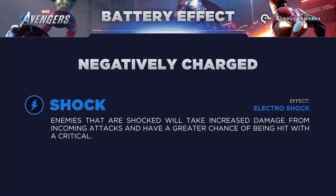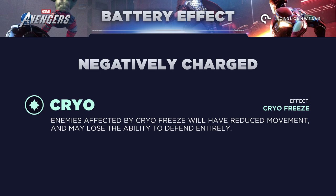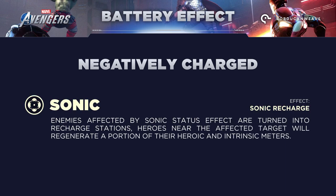Shock: enemies that are shocked will take increased damage from incoming attacks and will have a greater chance of being hit with a critical attack. Gamma: enemies affected by gamma poisoning will take intermittent damage over time that spreads to nearby enemies, and when defeated, will cause a large damage explosion. Cryo: enemies affected by cryo freeze will have reduced movement and may lose the ability to defend entirely. Sonic: enemies affected by the sonic status effect are turned into recharge stations — heroes near the affected target will regenerate a portion of the heroic and intrinsic meters.